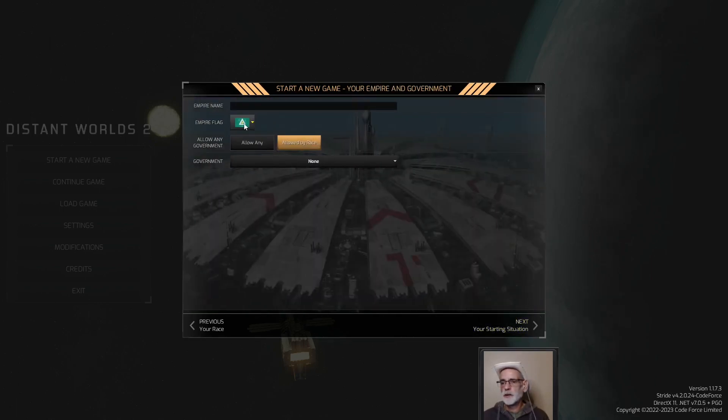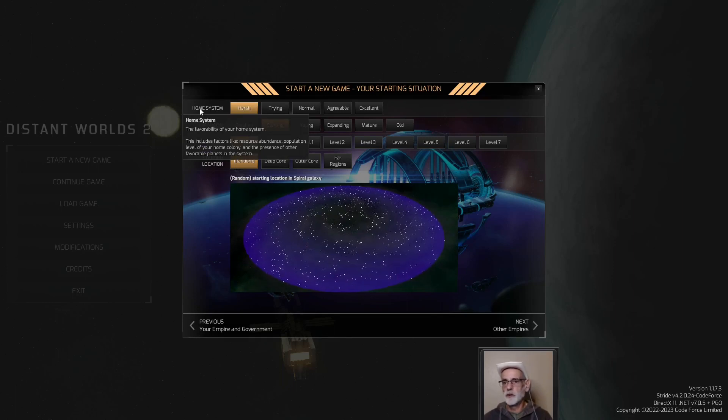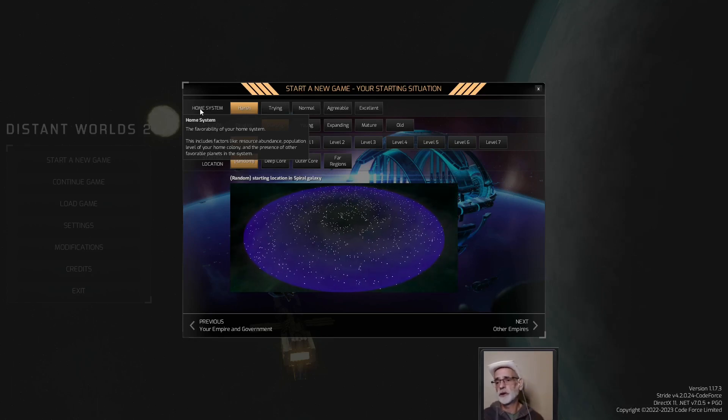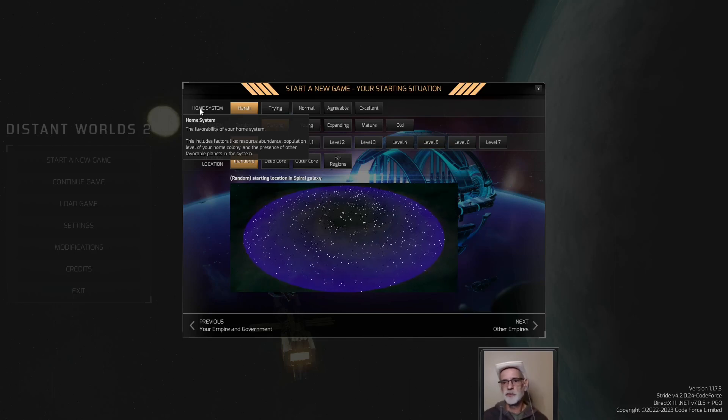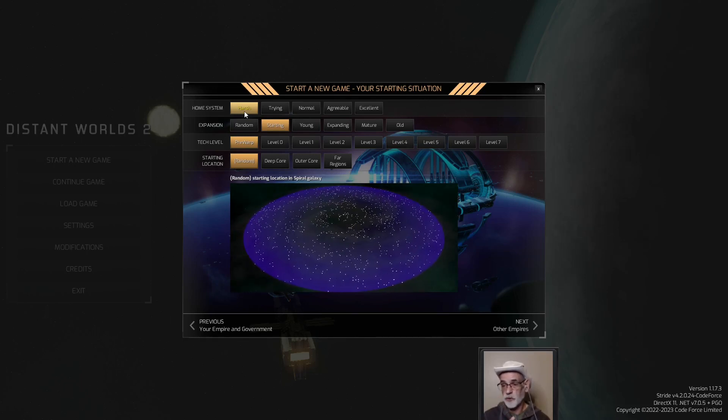We're going to pick a nice neutral flag color and go with whatever's allowed by race. We're going with our harsh home system — this is going to be pretty horrible. Favorability of our home system includes factors like resource abundance, so we're going to see some very low percentages on resources we find. Population level of our home colony — our max population on our home world is probably going to suck big time. The presence of other favorable planets in the system — we may not get anything colonizable for a bit. Our suitability is going to start anywhere from 17 to 23. If it's below 20 we're going to have additional support costs for our colonies, so I'm praying we get at least 20 or better.